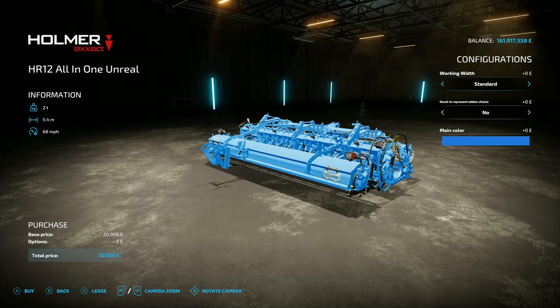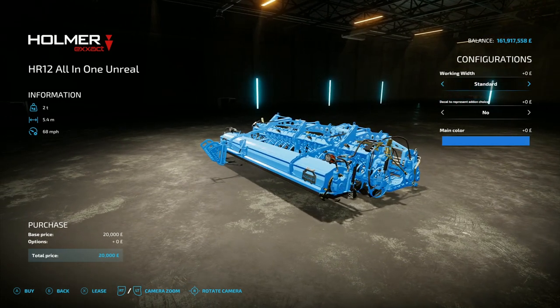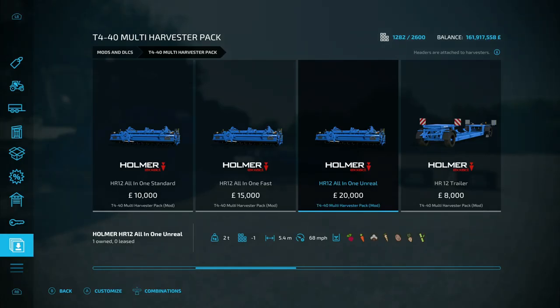Going into the header options — this is so ace. You've got working width standard at 5.4 meters, then 50 meter with a blue light so it shows where it'll chop, or 100 meter with a blue or red light. So you've got 50 blue, 50 red, 100 blue, and 100 meter header options for doing your root crops.